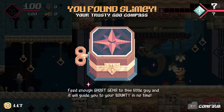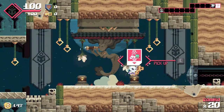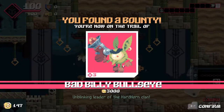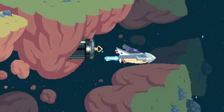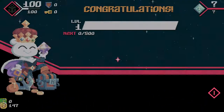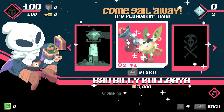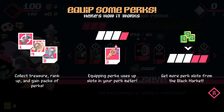You have found Slimy, your trusty goo compass. Feed enough ghost gems to this little guy and it will guide you to your bounty in no time. In here we have our very first bounty. The mashing mechanic feels pretty rewarding, although for some instances you kind of know what you're going to get, so it doesn't feel quite as rewarding. Badeye Billy Bullseye — worth 3,000 coins, unblinking leader of the Hardhorn Clan. They are so good with the rhyming.